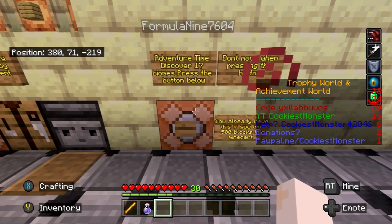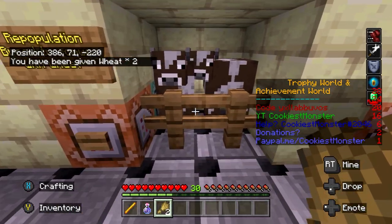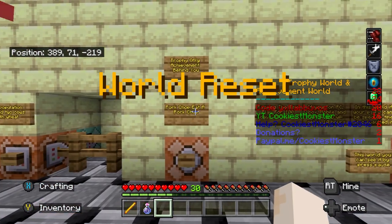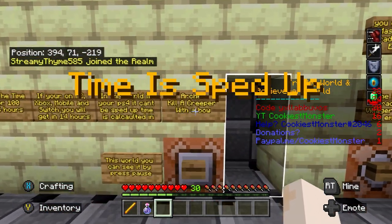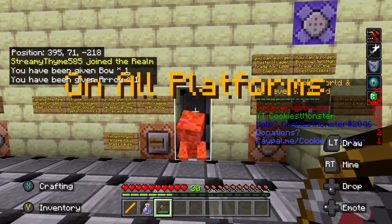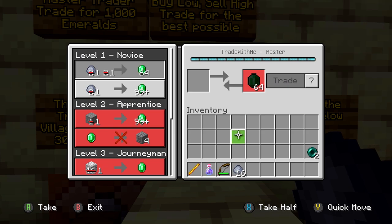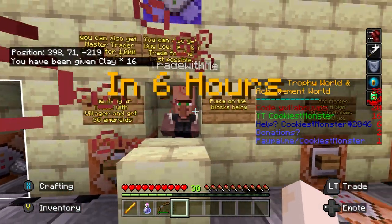Discover all 17 biomes — which we've already done earlier on, so we don't need to do that. The next workstation is to breed two cows with wheat. You get two pieces of wheat — just press left trigger on both cows to feed them, give it a couple of seconds, and a baby calf will spawn. The next one is to eat a pork chop, which we've already done. These next signs describe the passing time achievement, which is waiting 100 days — we'll leave that to last. Press the button and kill a creeper with a bow and arrow to get the archer achievement. This is trading with the villager again, which we've already done — but I'm just going to trade 16 pieces of clay again. Keep pressing the trade button and getting those emeralds.